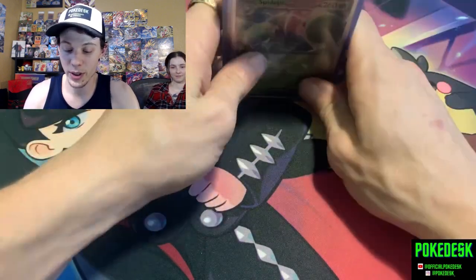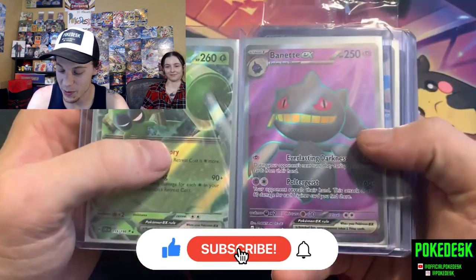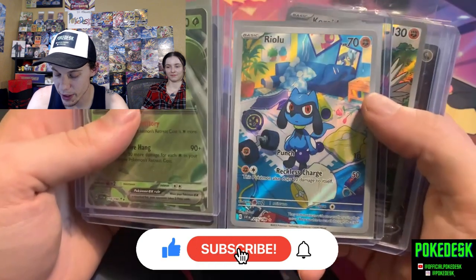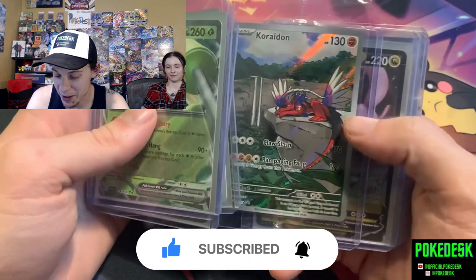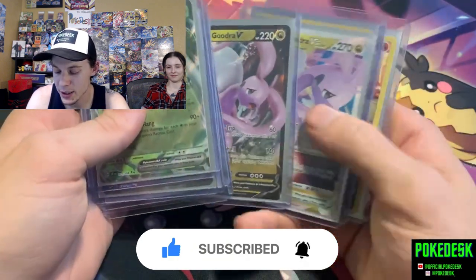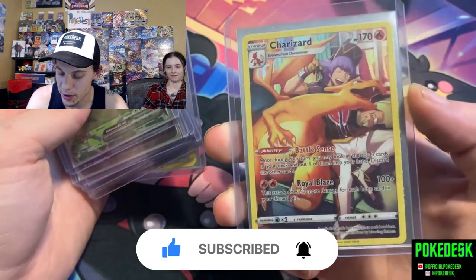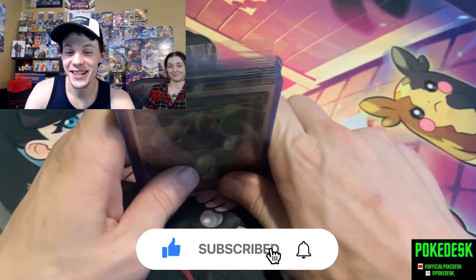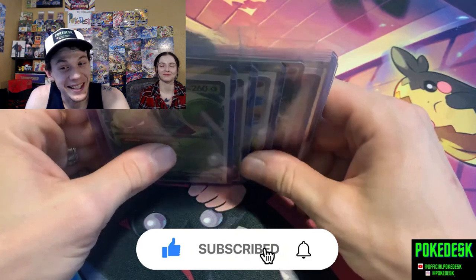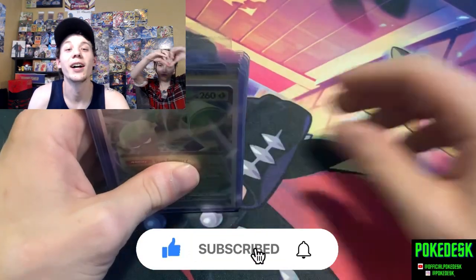Lost Origin wins! We got the Spidops EX, the Bayonets EX Full Art — a very cool card — the Riolu, also cool, with his little weights. We got the Kiaraton promo, the Goodra V and the Goodra V-Star, the Radiant Steelix, and the always great Charizard Trainer Gallery with its awesome artwork. That's why Lost Origin wins! If you like the video, like and comment — I'll try to comment back quickly. Stay safe, stay healthy, and we'll see you on the next video. Bye!